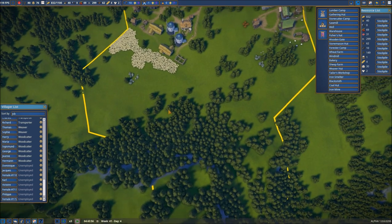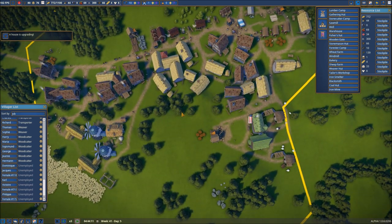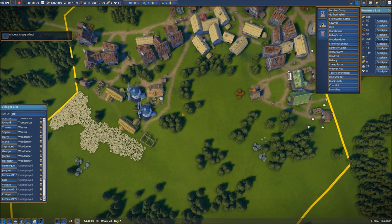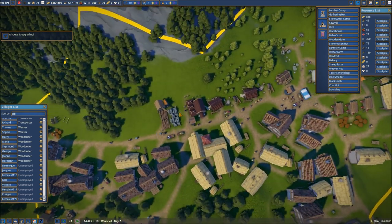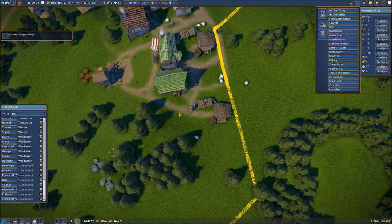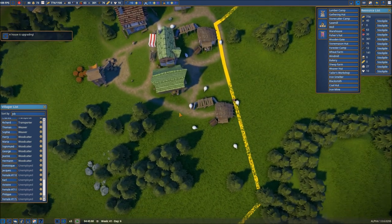The windmill has just been completed. Everything is coming along quite nicely here — quite nicely. We've got quite a bit of construction that is up and running. Our clothing is doing well to this point.